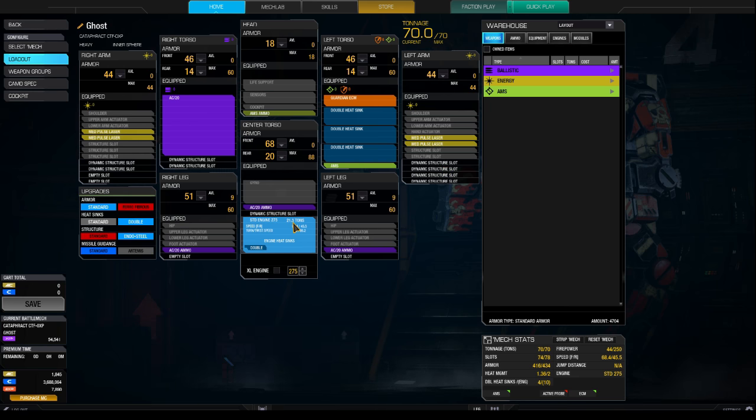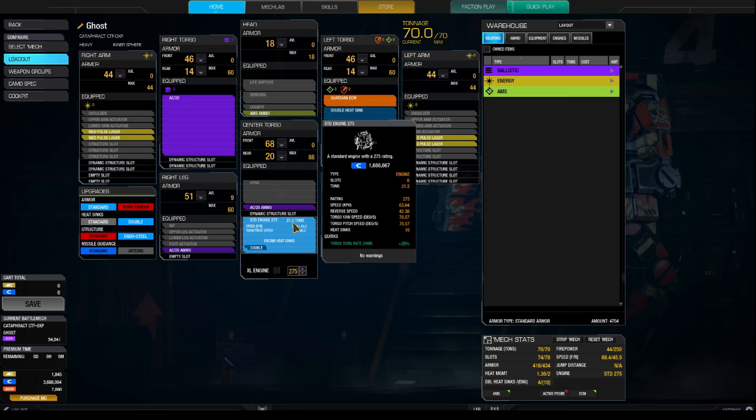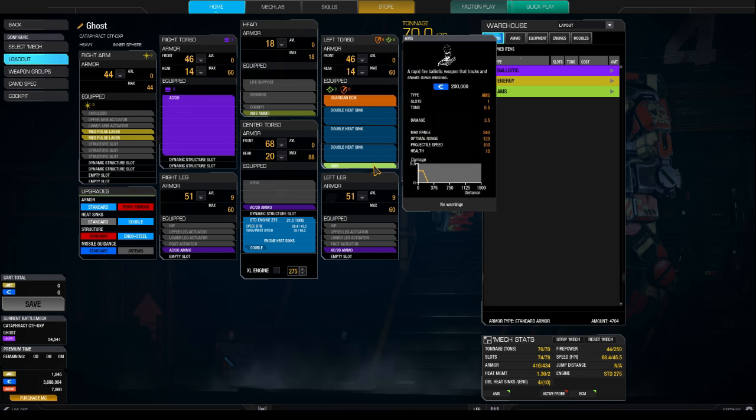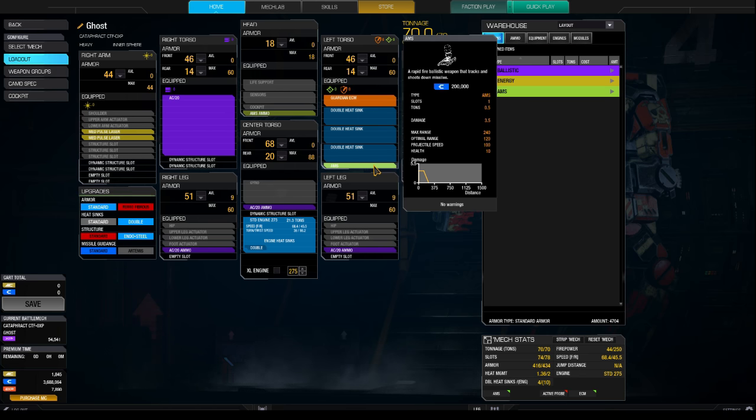I went for a standard 275 engine, which brings the Cataphract to a really nice max speed of 68.4 km per hour. Last but not least, we have the Guardian ECM and an anti-missile system. Despite having the ECM, I always recommend having an AMS for Brawling Mags. It protects you and your team while crawling slowly into your desired range. But enough of the talk — it is time to hit the battlefield.